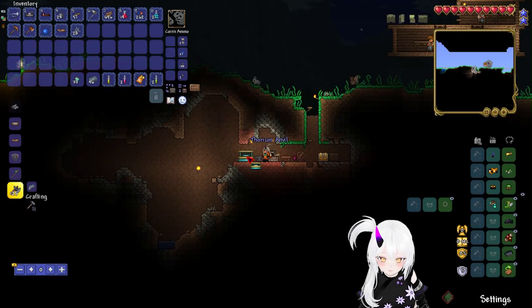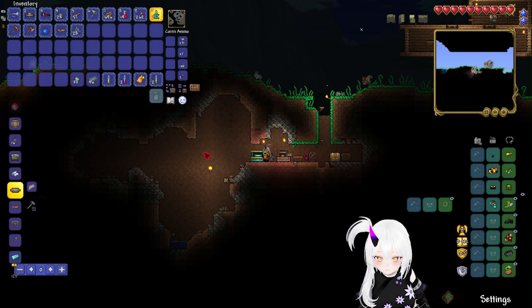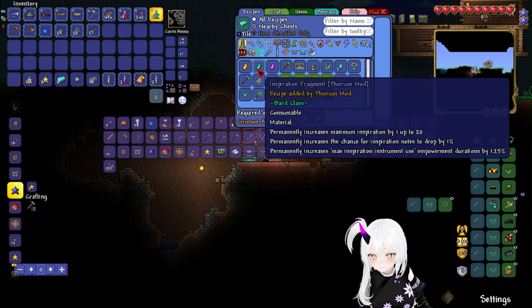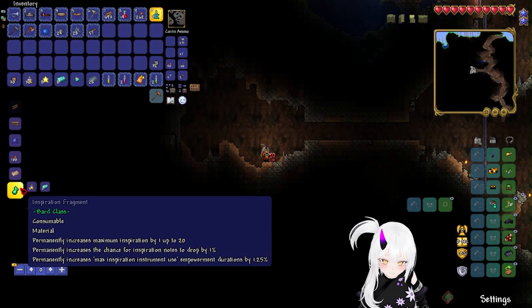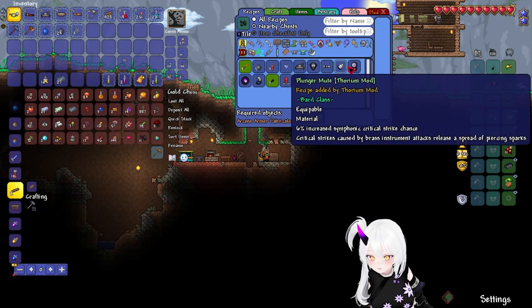Hurry up. From the Thorium we can make a Harmonica, I think. The Inspiration Fragment I craft specifically in the Altars — good thing I have one nearby. There it is: Inspiration Fragment. So many good artifacts.